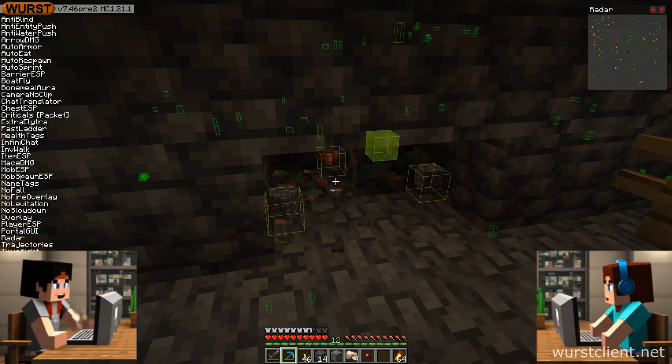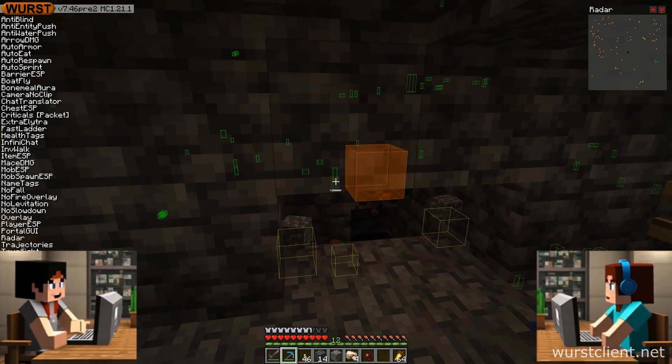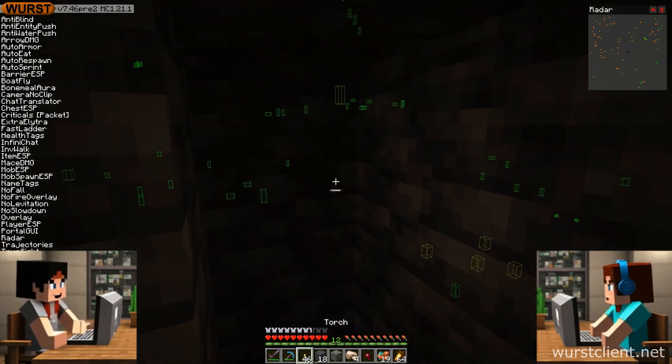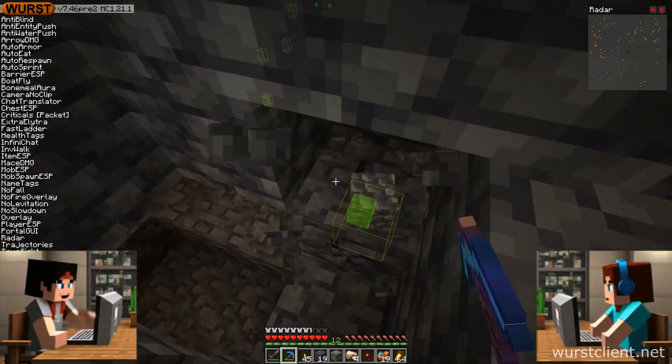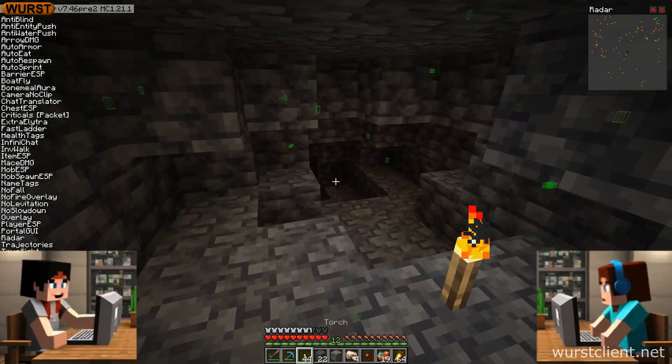Vein miner isn't just for diamonds. Pretty much anything — you want to clear out a whole mountain of granite for a mega build, vein miner's got you covered. It's all customizable with the multi-ID list. You tell it what you want to mine and it's gone. That's insane — this changes everything.